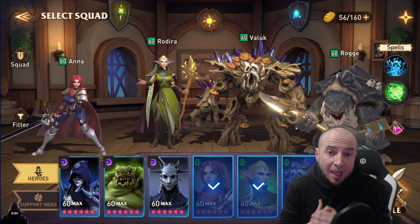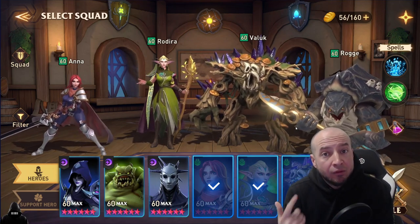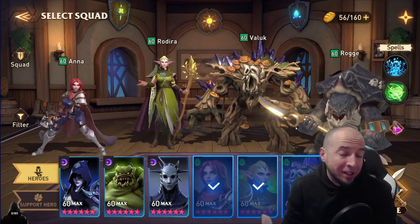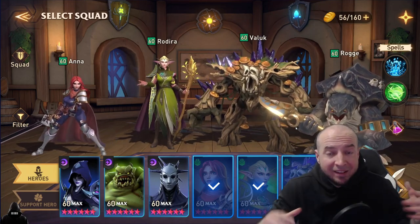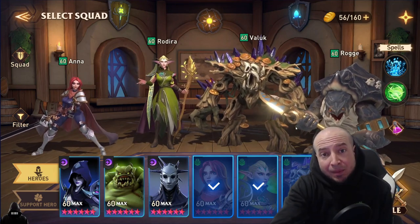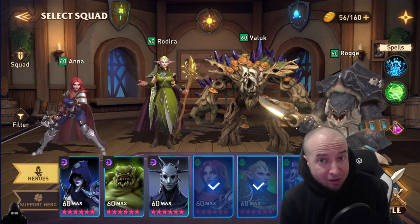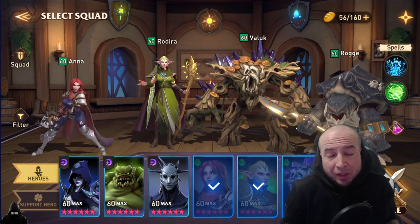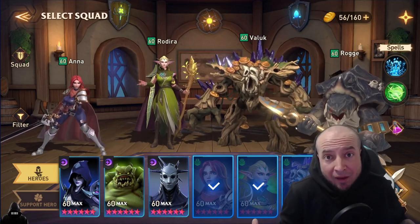Here is the team: Anna, Rodira, Valuk, and Roger — the turtle, my boy. Now obviously, if you're not just using Elite Only — and I do not recommend that — there are different heroes to substitute in this team comp. It really depends on your gear, depends on the heroes you have, depends how fast you wanna clear it, but in Elites Only I'm kinda limited to what I have.